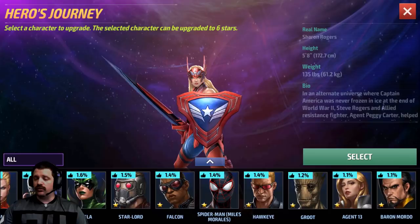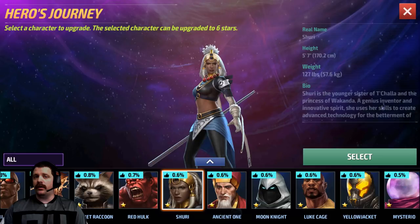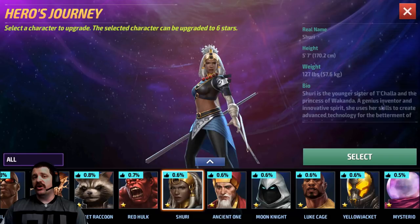I also want to highlight characters that don't need a uniform to be good. Scrolling through the list — the second character is Shuri. A lot of people think Shuri is only good for her Tier 2 passive, which is not true at all. Shuri has amazing survivability, a really good damage output, and she'll be able to progress through the same content as Sharon Rogers — Chapter 1 to Chapter 13 in story missions.